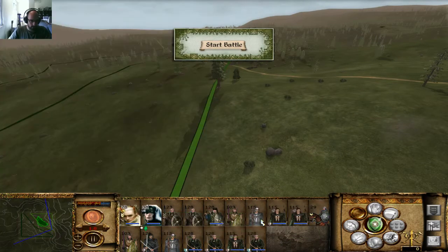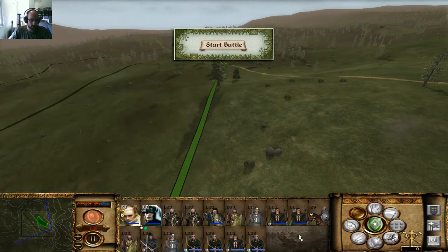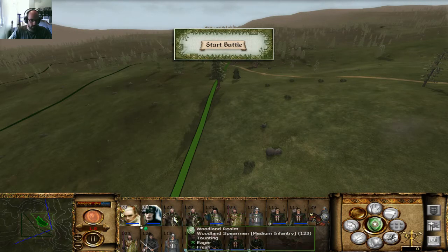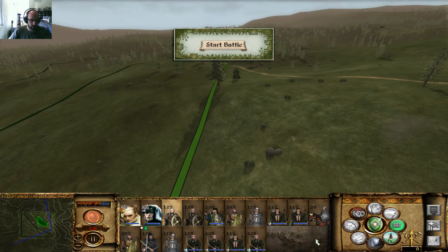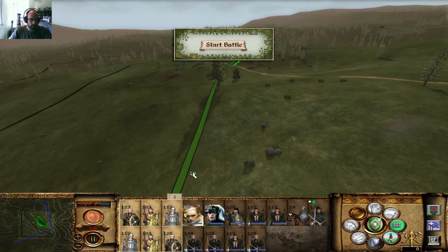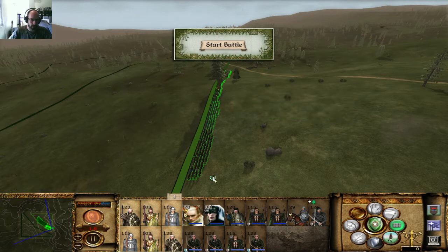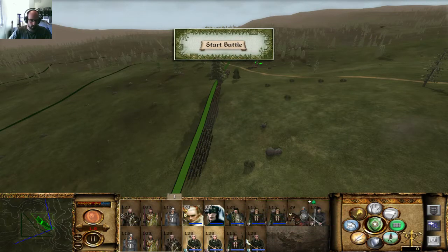These guys are light infantry. These guys are medium infantry, skilled against mounts. Everyone is good against mounts, so I'm putting these guys in the very middle and flanking with others. This guy and this guy will flank up together as well — that's the main line. Spearmen, Yvonne, and Elbereth Guards — nothing gets through there, that's for sure.